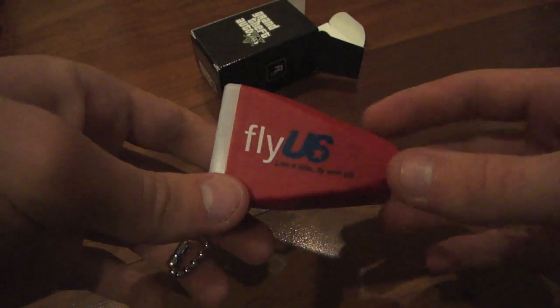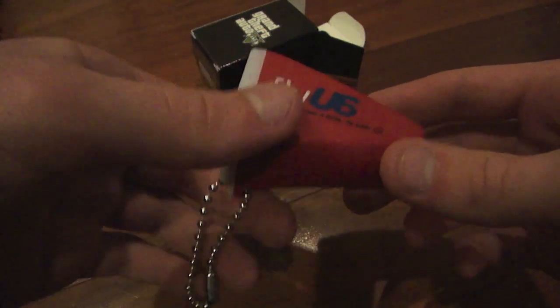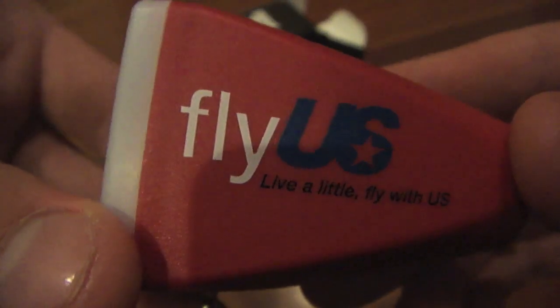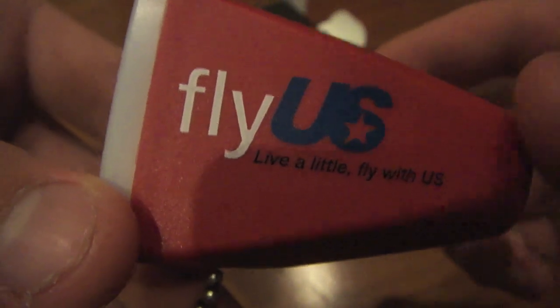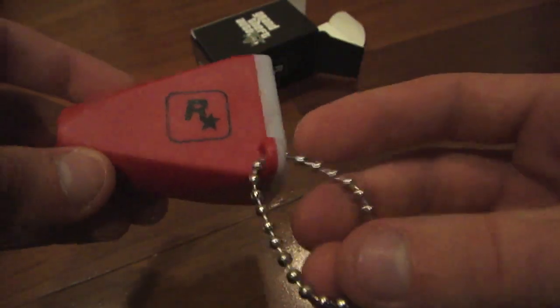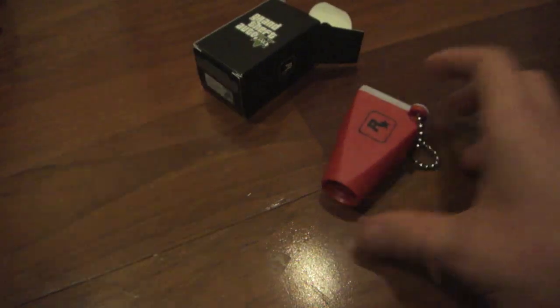Here's what it looks like — it's a standard little image viewer that you'd find in most souvenir shops, but this one is specifically for the Grand Theft Auto 5 pre-order. On one side it says 'Fly Us', which is Rockstar's version of an airline that we've all seen in Grand Theft Auto 4. On the back there's a black Rockstar logo and your keychain loop. The front contains the actual image itself on the inside. I'm going to shine it up to the light so you can see it.